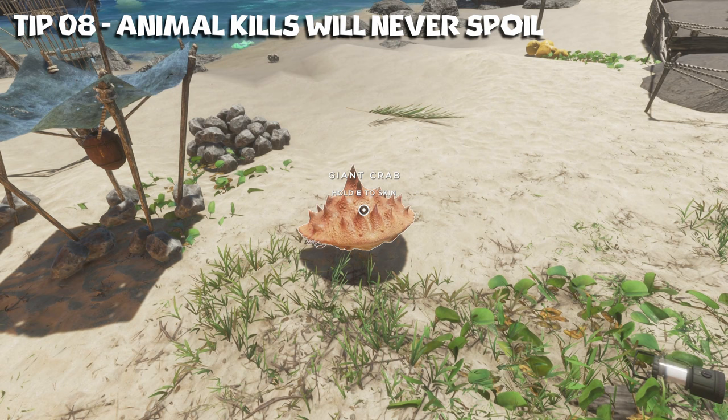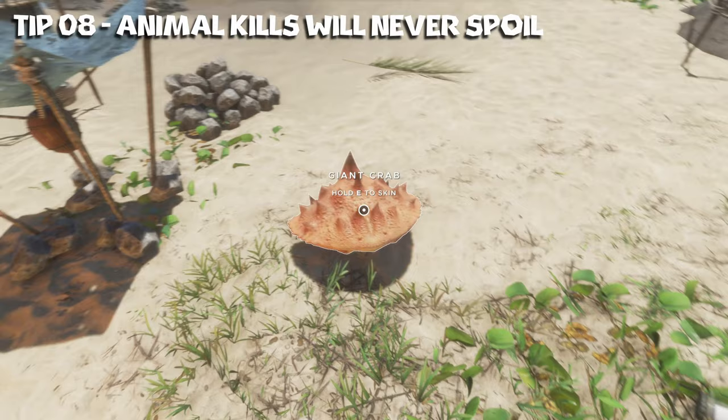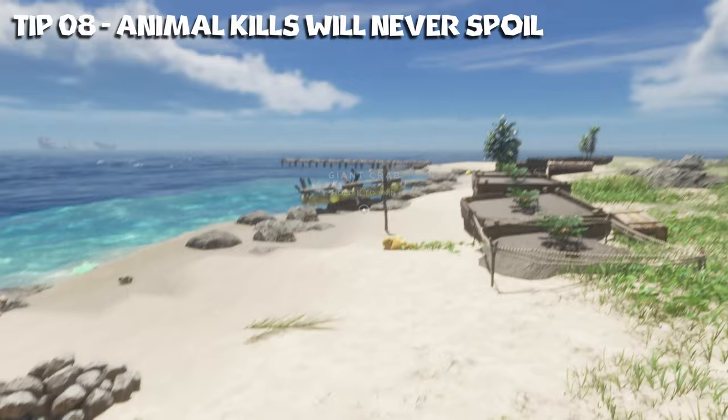Tip number eight: if you kill an animal but don't have room to store the resources, you can just leave it as-is and it won't spoil. Meat spoils cooked or uncooked after 24 hours, same with fruit.